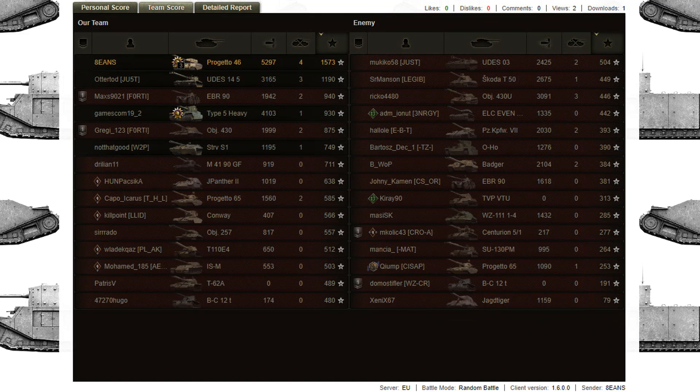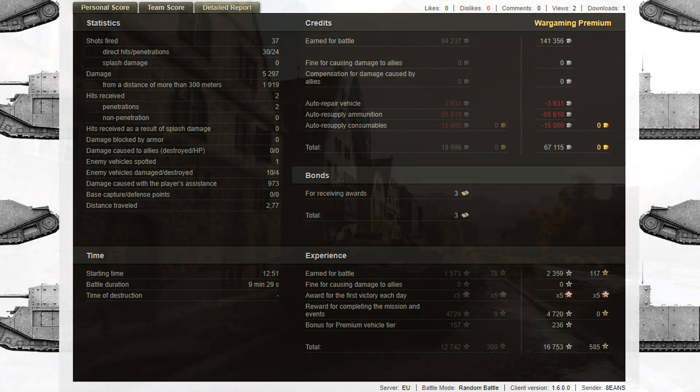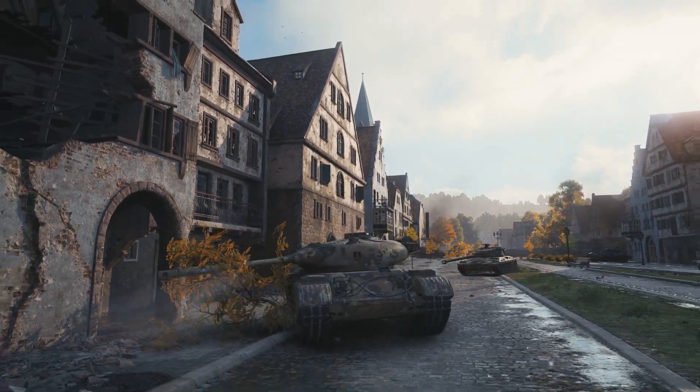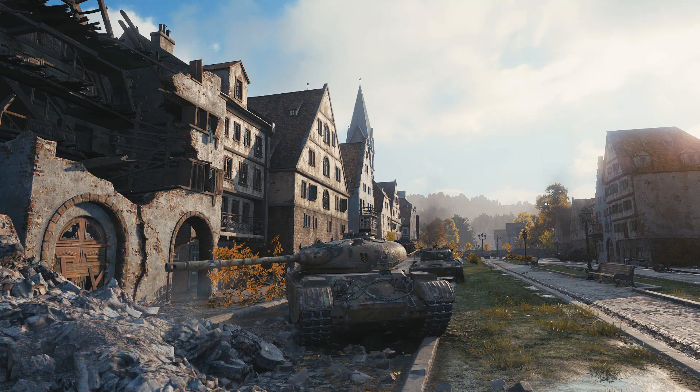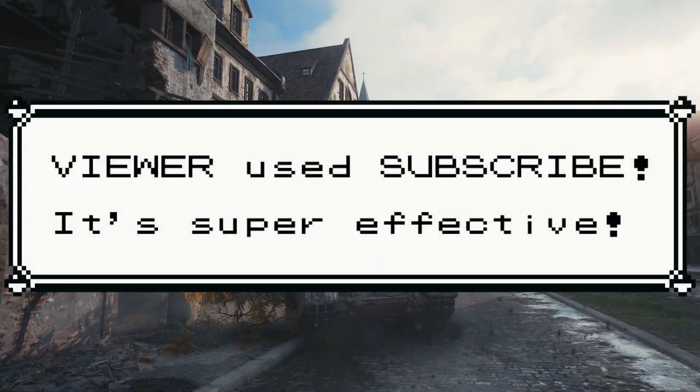In a tier 10 game: 5.2k damage, Lehvaslaiho's Medal, Confederate, High Caliber, and a very unsurprising Ace Tanker. It just goes to show that in the right hands this is a very capable tank - there's a reason it's so popular in Frontline mode. It's got a very good combination of mobility and firepower, and as long as you're using it sensibly, which Beans largely was, it's a very potent damage dealer. You do have to pay attention when playing any of the Italian autoloaders, and Beans certainly did. A good demonstration overall and a pretty good performance considering they were bottom tier.